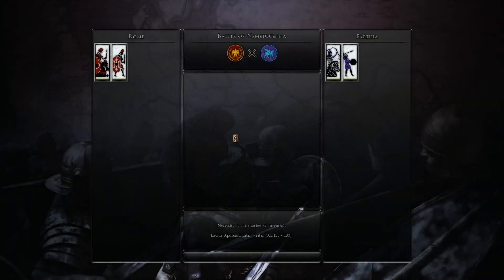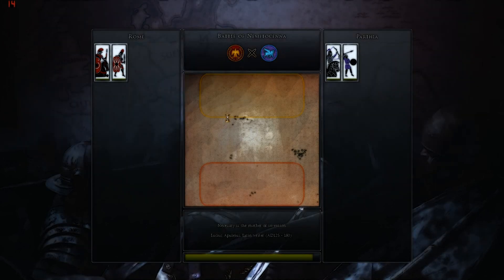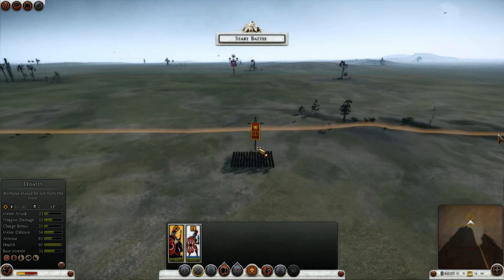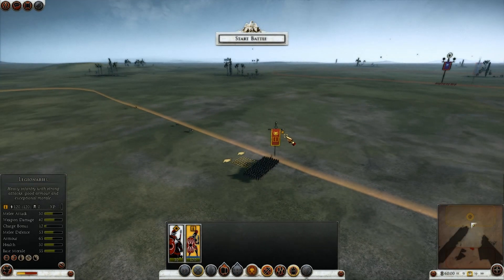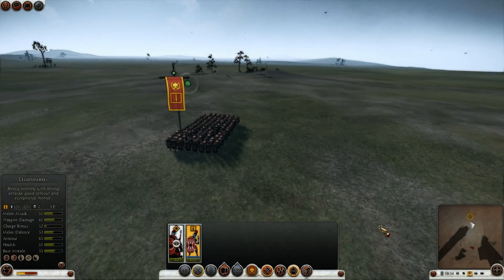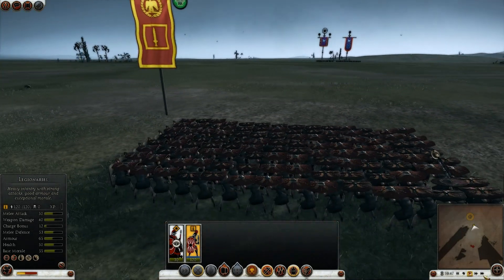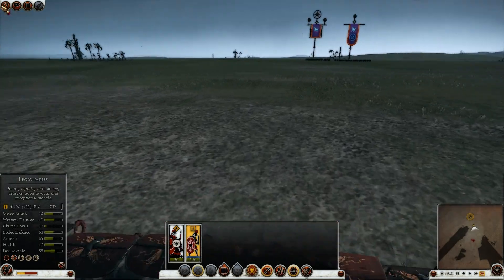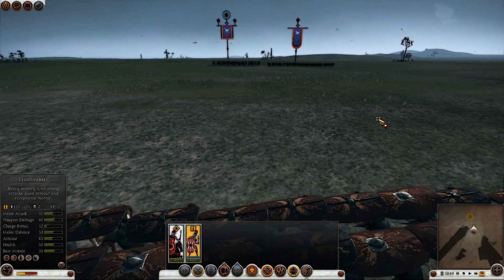Some people have been saying that the Testudo makes Rome overpowered against skirmishing factions. I'll try to illustrate why that isn't necessarily the case. With the Attacking Testudo you can move forward, which is a big plus. However, you do increase the size of your flanks. While your front is protected fairly well, you are also creating a nice big flank for flanking charges and for missiles to hit. When these Eastern Javelinmen are coming from the side, my shields won't be able to protect the flanks of these men, so they will be hit quite severely by the Javelins. And here they go.